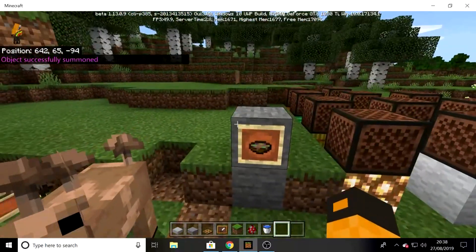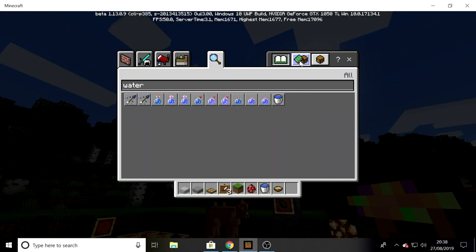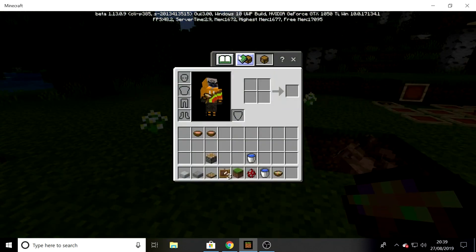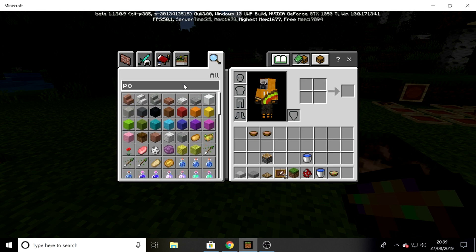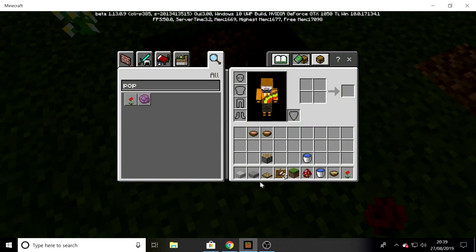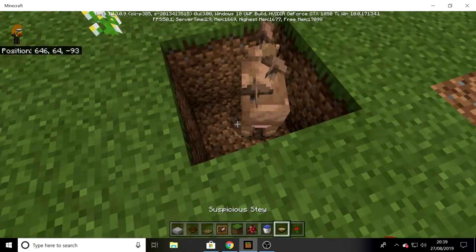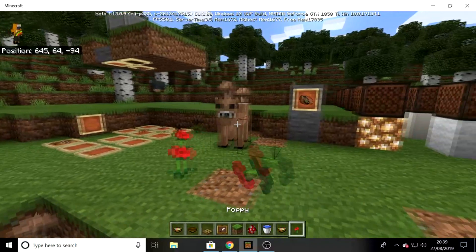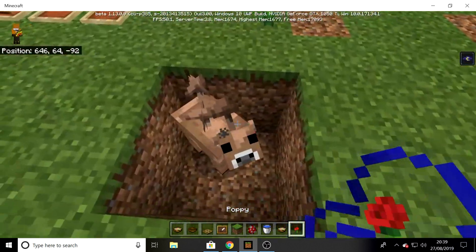Then suspicious stew - if you eat it, it has a chance of giving you a random effect. I got jump boost, but I think it depends on what flower you give it. Let's get a poppy. On Java, I think a poppy gives night vision. I need a bowl as well. Let's feed it the flower. What does this give us? It gives us night vision - so it depends on the flower you give it.